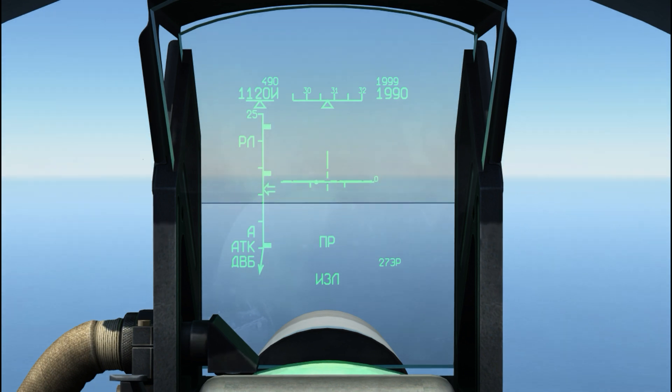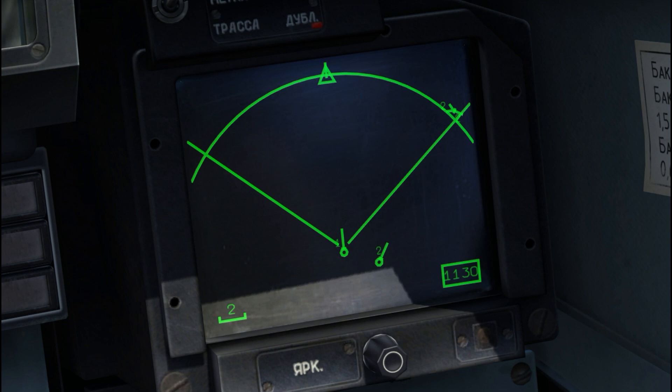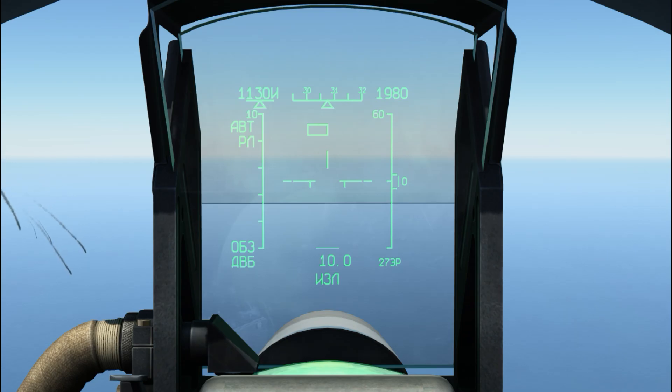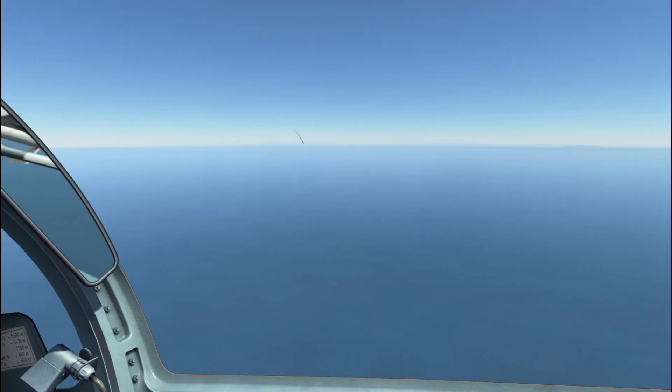I'm going to put a missile into the air. Notice now that my icon is flashing — that means my missile is guiding. He's been destroyed. My guy's down and his guy's down.